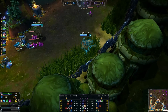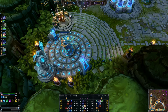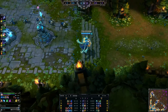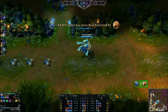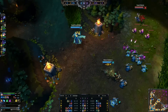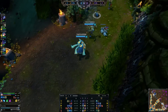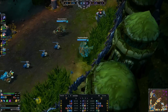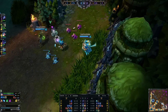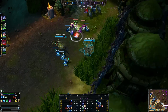Those bonus effects you get depend on the last ability you cast. For your Q, the bonus effect is additional damage. On your W, which is your heal, what happens is that the Power Chord attack will reduce the target's damage by 20% for the next three seconds. And then if your last ability cast was your E, which is your movement speed buff, hitting someone with the Power Chord will slow the enemy.